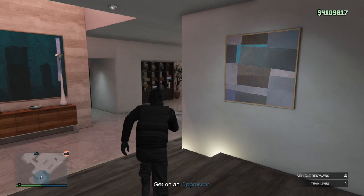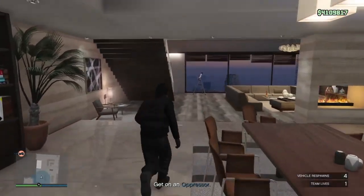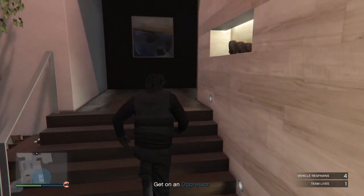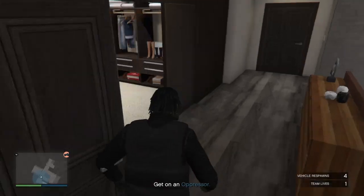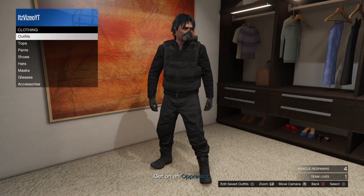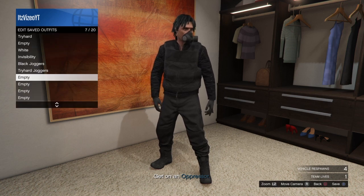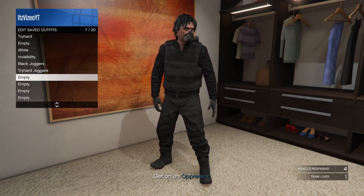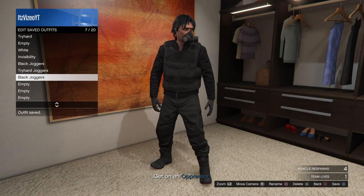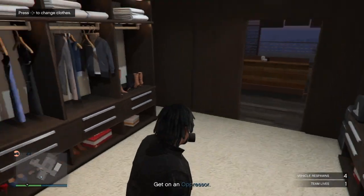Now, once you're in your apartment, you're going to make your way to your closet. Mine is up these stairs. Once you're in your closet, press right on the D-pad and change your clothes. Press square to edit your saved outfits, go to empty, and press X to save. You can name it whatever you want, but I'd just name it Black Joggers. Since you have the outfit saved, you can leave the mission and do whatever.